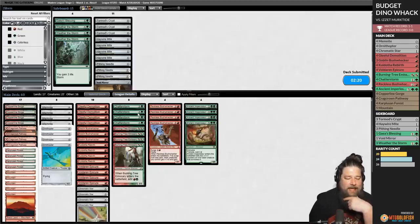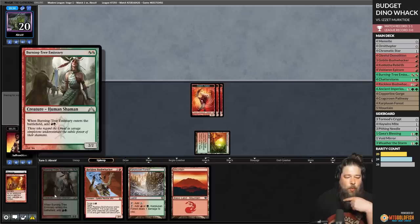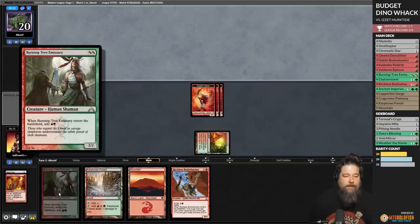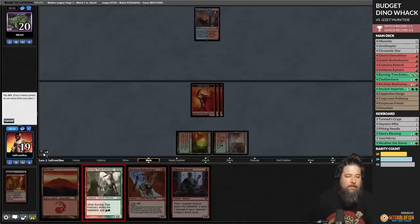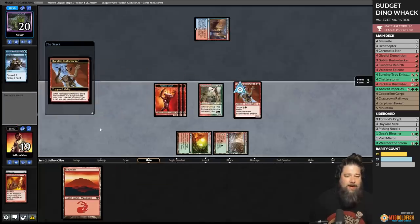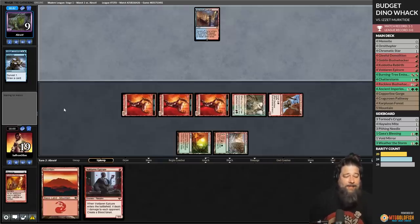We're on the play for Game 3. We need the same hand we had last game but being on the play. We got no dino, but we got a Bushwhacker — let's go for the fair plan. Memnite, Codie's Three Birth, sac Memnite. Next turn, worst case Burning Tree Reckless Bushwhacker. Carpoolsin Forest, Burning Tree Emissary, surge Bushwhacker — we hit our opponent for 11 on turn two! No dino, but they're down to nine.